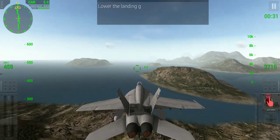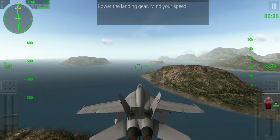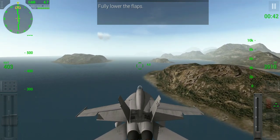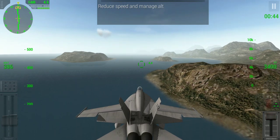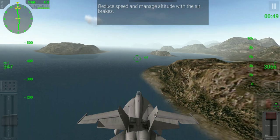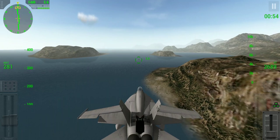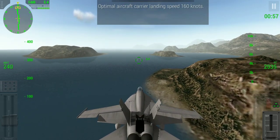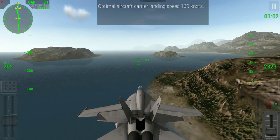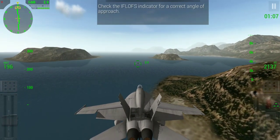Now we have to reduce our speed. Landing gears down. Flaps down. Reduce the speed using the air brakes. The optimal aircraft carrier landing speed is 160 knots, so we have to maintain around 150 knots at landing time.